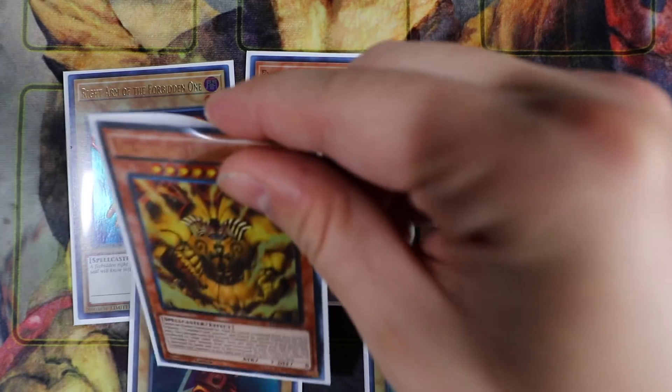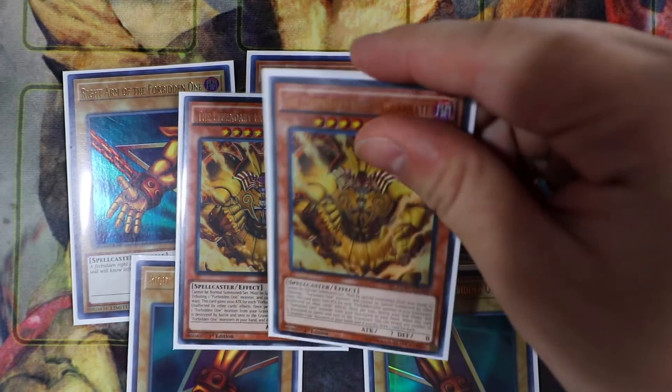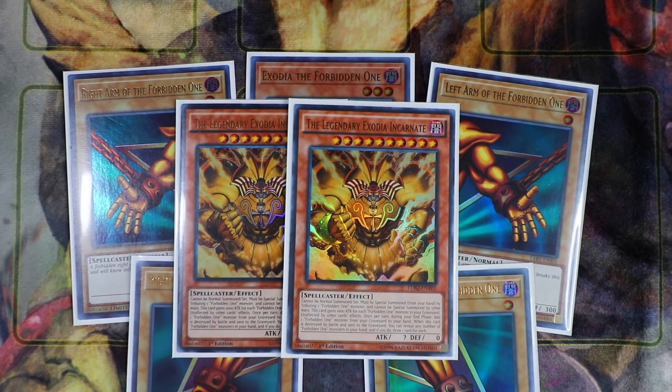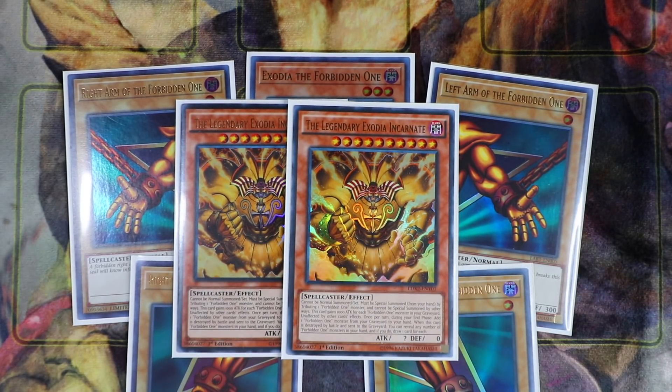To round off your Exodia engine, you want to play double Legendary Exodia Incarnate. Must be special summoned by tributing one Forbidden One monster; cannot be special summoned by other ways. This card gains 1,000 attack for each Forbidden One monster in your graveyard. Unaffected by other card effects. Once per turn during your end phase, you can add one Forbidden One monster from your graveyard to your hand. When this card is destroyed by battle and sent to the graveyard, you can reveal any number of Forbidden One monsters in your hand and draw one card for each.